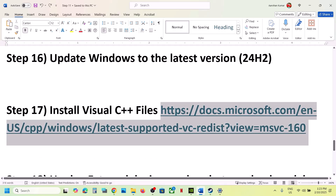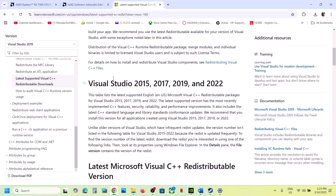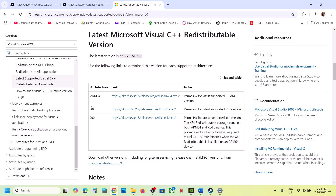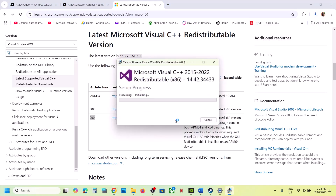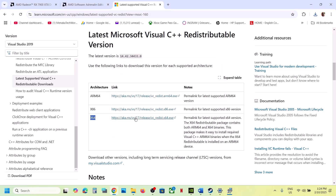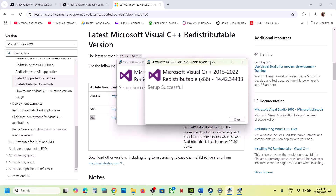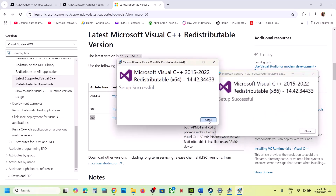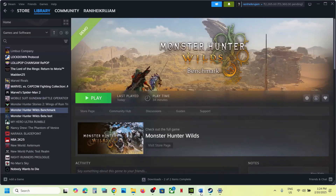Install the Visual C++ redistributable files. Copy the link from the video description — it will take you to the Microsoft website. Download both the x86 and x64 versions of Visual Studio 2015–2022 redistributables. Run each exe file — click Repair if you see that option, or Install if not. Click Yes to allow and let the installation complete. Make sure both are installed, then restart your computer and launch the game.